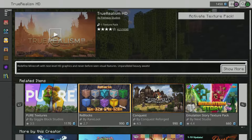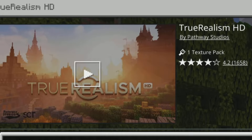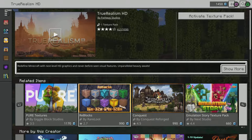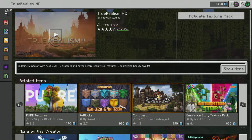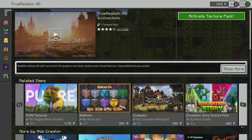Welcome back to the channel, I'm the Dazman, and in today's video I've just downloaded the True Realism HD texture pack by Pathway Studios. It costs $4.99 in the Minecraft store - about 900-something tokens. It's been rated 1,658 times and is sitting at a four-star rating. I haven't seen anything yet, so we're going to be activating the texture pack now.